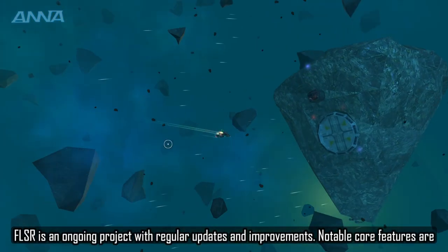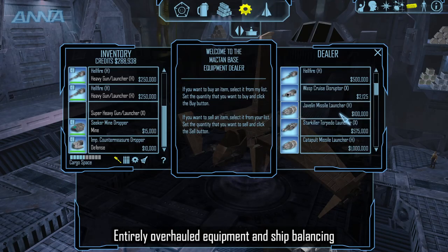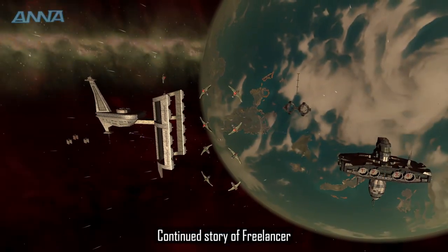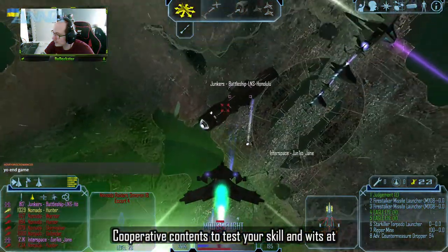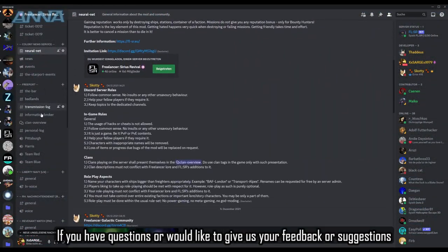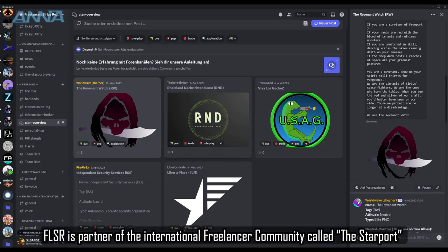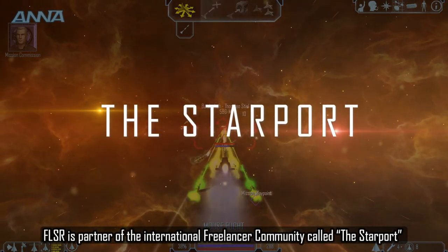FLSR is an ongoing project with regular updates and improvements. Notable core features include entirely overhauled equipment and ship balancing, challenging NPCs, a continued story of Freelancer, improved trading and mining, and cooperative content to test your skill and endurance. If you have a question or would like to give feedback or a suggestion, feel free to join our Discord server and become part of our community. FLSR is a partner of the international Freelancer community called the Starport.